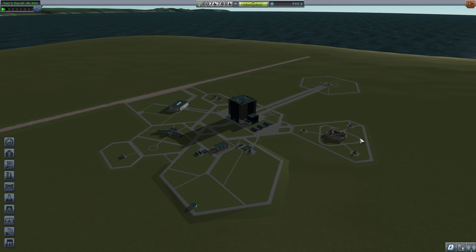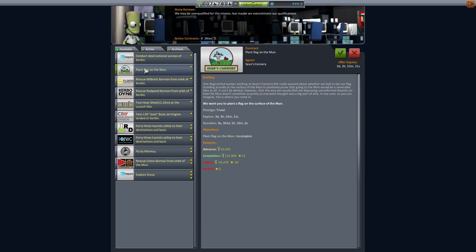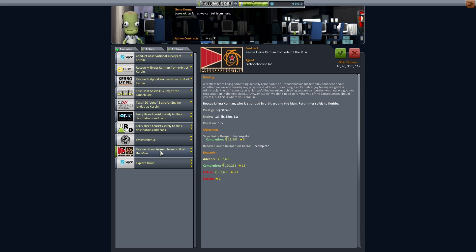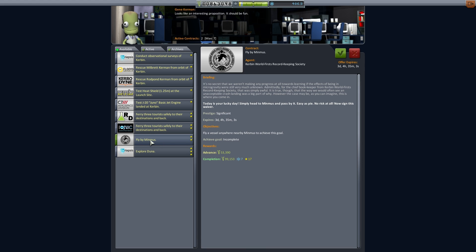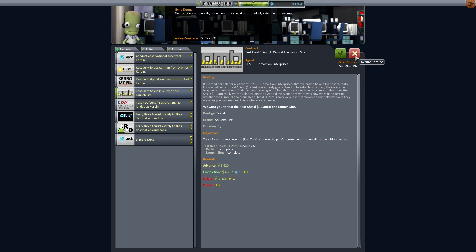Marcus House here, welcome to Episode 8 in our Quick Progression series. Today we're returning to the Mun. We're going to do a very similar mission to what we did in the last episode — we'll start off by selecting the plant flag mission, and we're also going to rescue Lenina Kerman from the orbit of the Mun. We're going to pick up the fly-by Minmus mission just for down the track, and grab any other Mun-related missions you want to do in the one run.